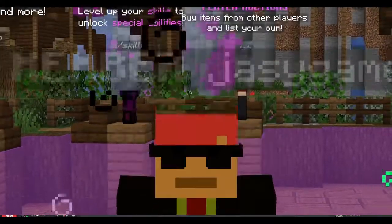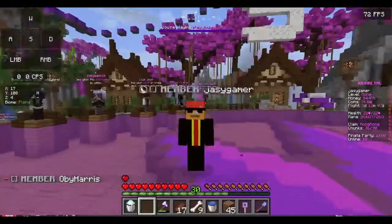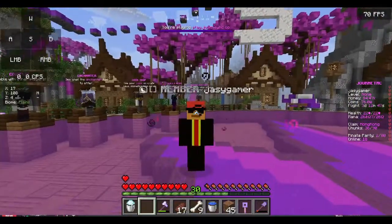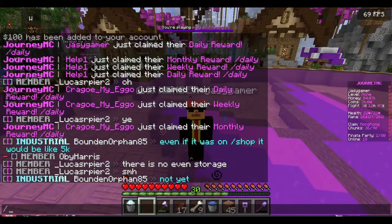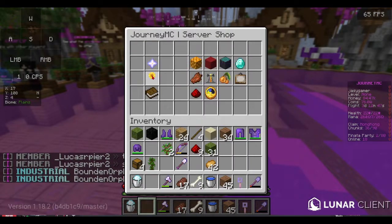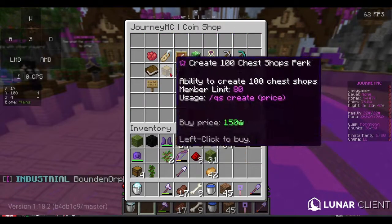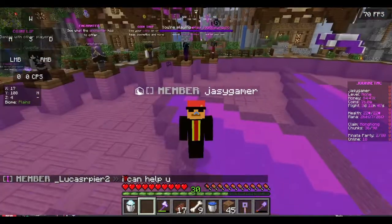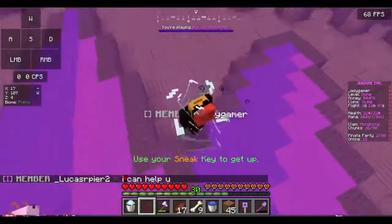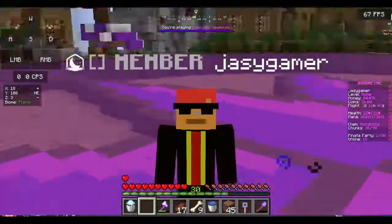There's another currency besides money: coins. To get coins, you can go fishing and sometimes you'll fish up some coins — that's the only way I know of so far. Coins are used for buying stuff just like money. Type /shop and go to the sunflower, then click 'open the coin shop.' You can buy perks and crate keys with coins. For example, I bought the spin perk — if I type /spin, my character just spins around. Pretty funny!